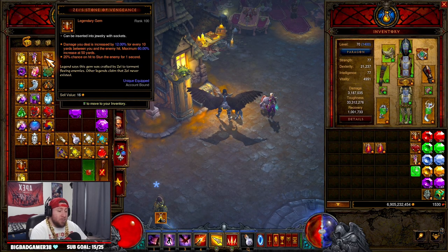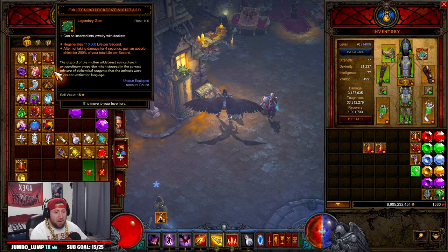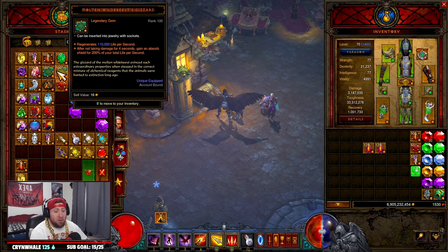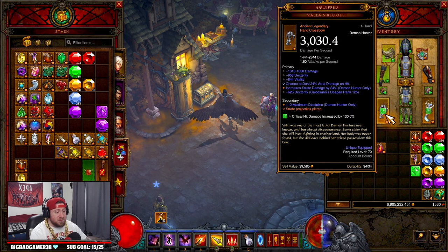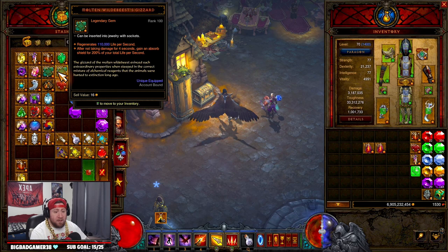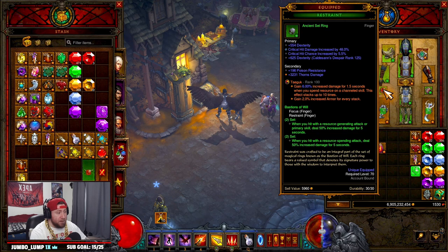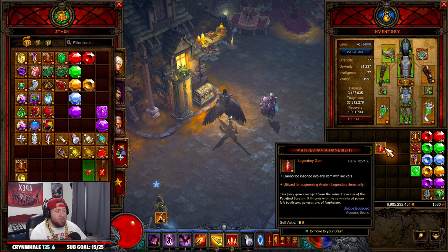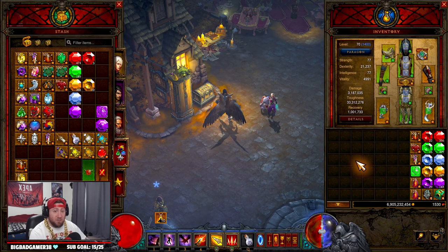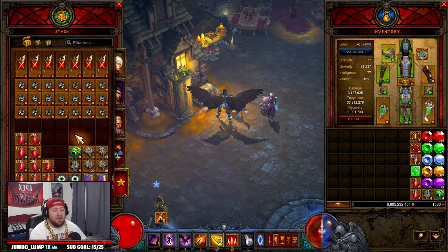Now that we have Echoing Nightmares as a permanent game mode and you're getting Whispers of Atonement at level 125, it does change how you want to keep these legendary gems when transferring items to your normal account. You may not need to keep as many, or you may want to keep more, because Whispers of Atonement are going to be used to augment absolutely everything. The only reason to keep these is if you're going to level the whispers up, or level gems for the equipment damage boost.